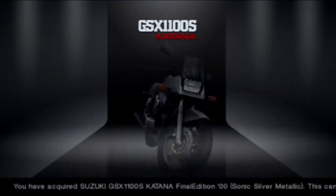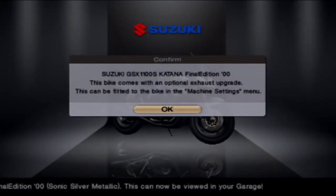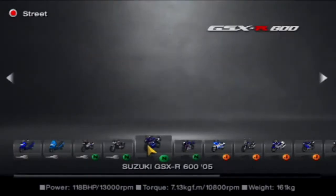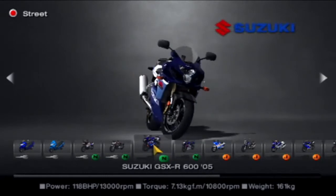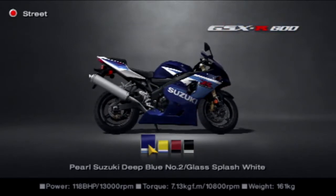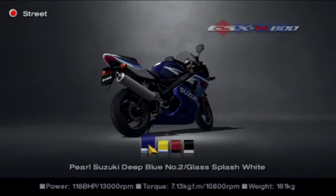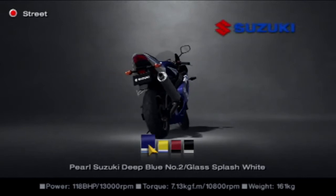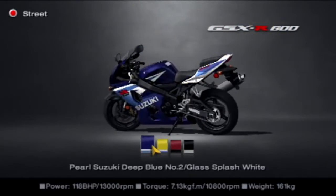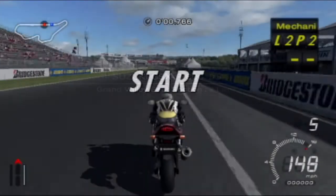We have the 1100S Katana Final Edition — it's a very nice looking bike actually. Next up is the GSX-R600 from 2005. These are the kind of bikes that I love the look of, especially the Suzukis. This is an amazing bike for me, I love the look of it. I feel like I want it in red. Grand Valley East section — here we go, super bike time.